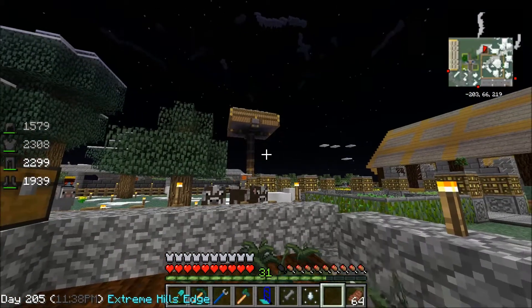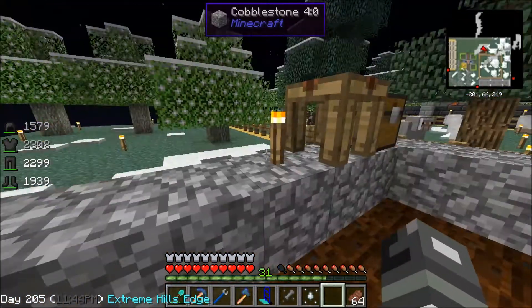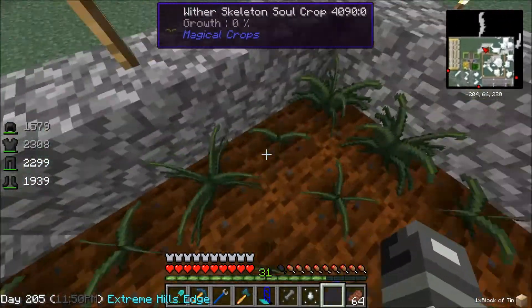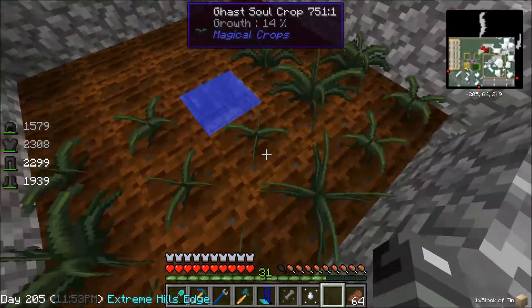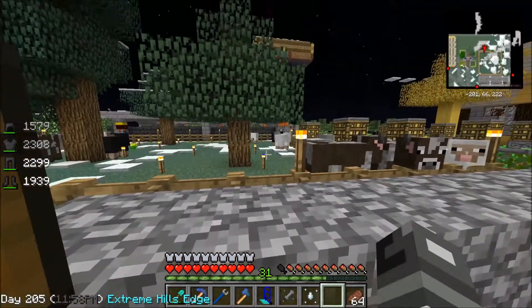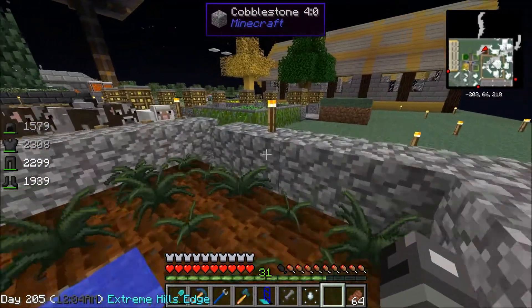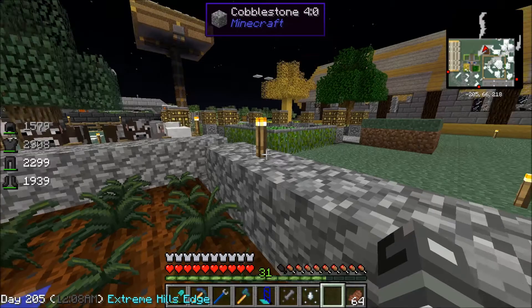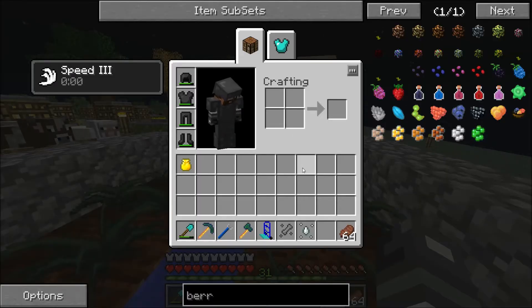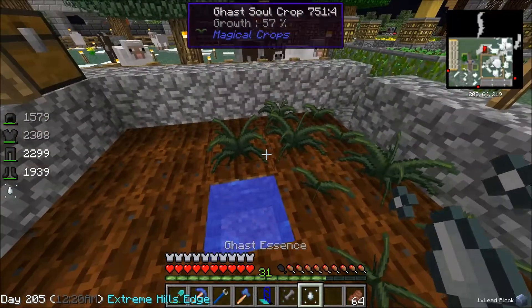Some of the quests are just kill the wither boss in all the different dimensions — killing the wither, killing the wither in all the dimensions, killing the wither and the ender dragon at the same time, and all kinds of different ones. So we've got to get lots of wither skeleton skulls, and right now I have a farm for them, so it's really easy.